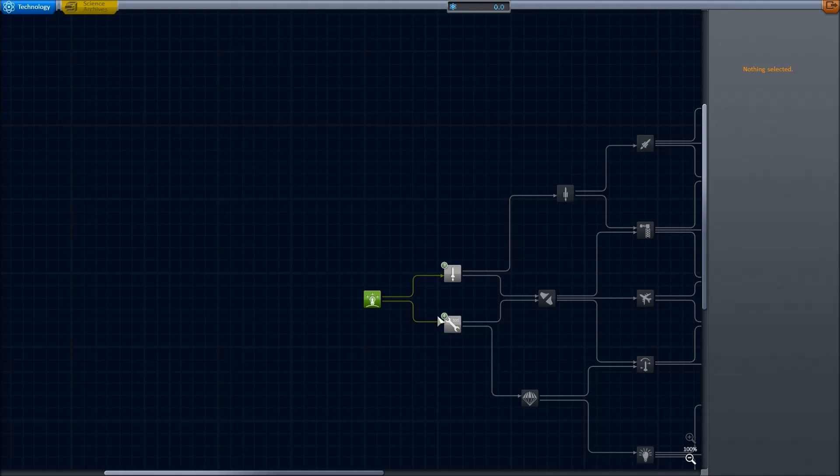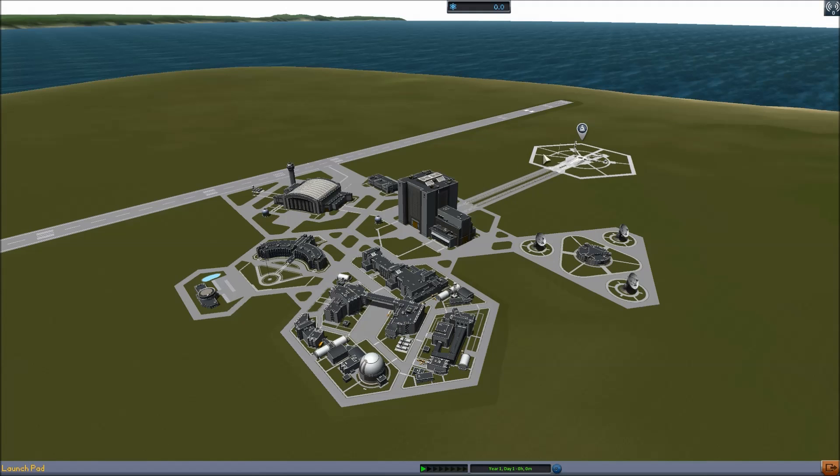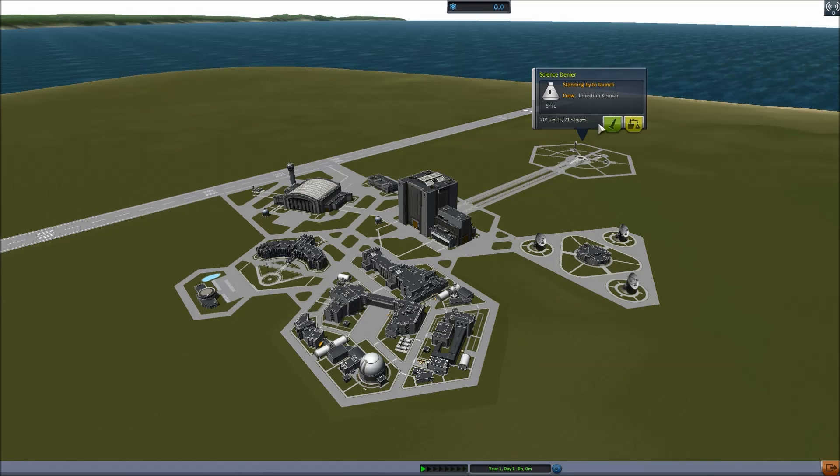We are going to do the weekly challenge for week 70, which is Science Denier — try to get to geostationary orbit with absolutely no upgrades. That was a challenge back when you could still get the RT-10 boosters and the liquid fuel in the first stage.